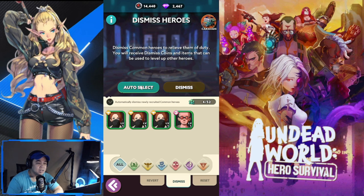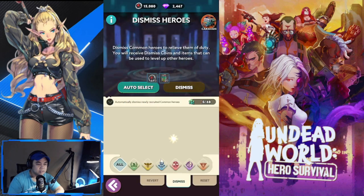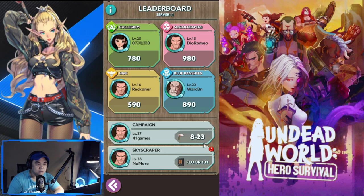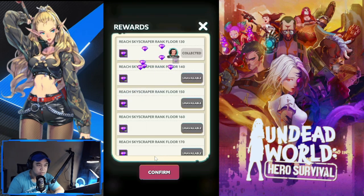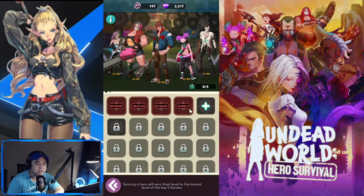You can dismiss green-rarity units you don't use and get materials in return. You also have a revert function - heroes ascended to Legendary or higher can revert back to Epic if needed. Your leaderboard is here - I'm currently in Blue Banshees.